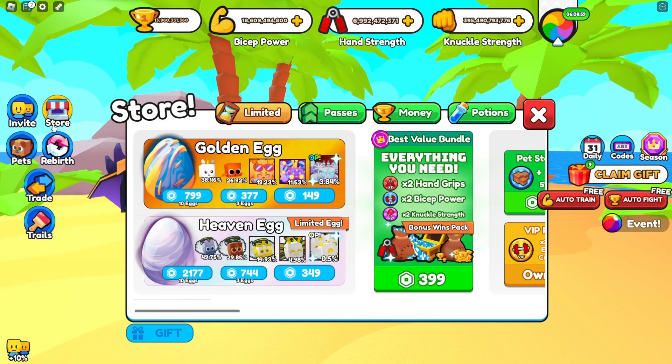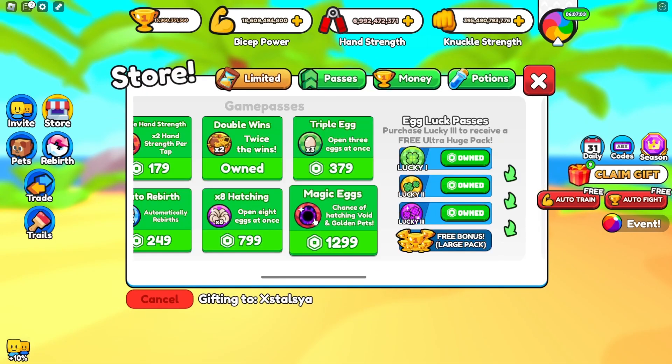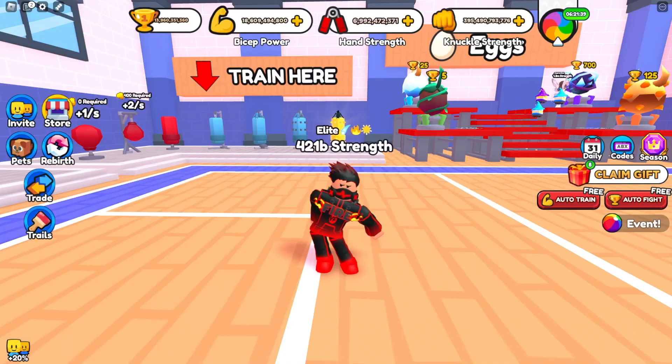They also added minor game pass updates. For example, you can now gift game passes. And there is a new Magic Eggs game pass that gives you a chance to attach gold or void pets without using potions.